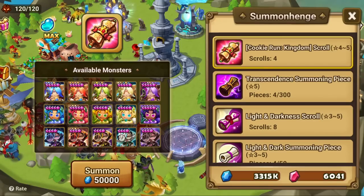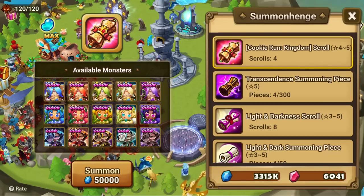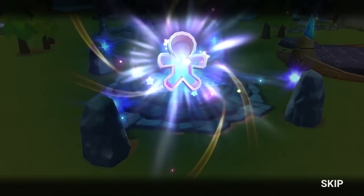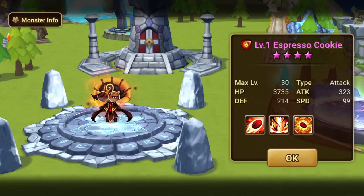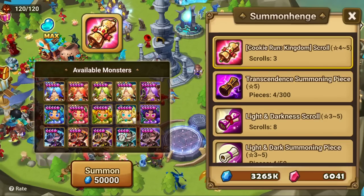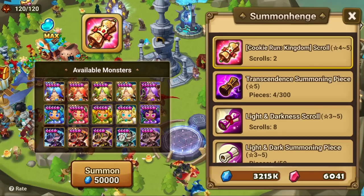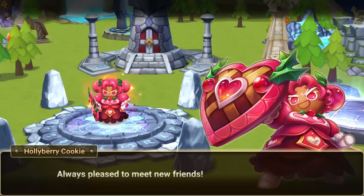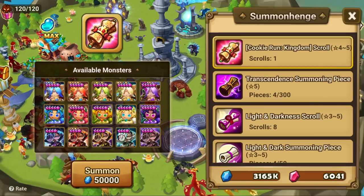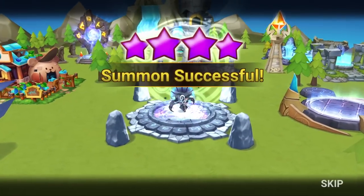Now I want to use my Cookie Run Kingdom scrolls — you can obtain one or more just by completing the events, and I have four of them, so I'm guaranteed to summon a collab exclusive. First pull: Espresso Cookie, but a fire version — this looks awesome. Second pull: another Espresso Cookie, this time the wind version with different abilities. Third pull: Holly Berry Cookie — it's not Pure Vanilla Cookie, but it's still a five-star! And the last scroll gives us yet again an Espresso Cookie.